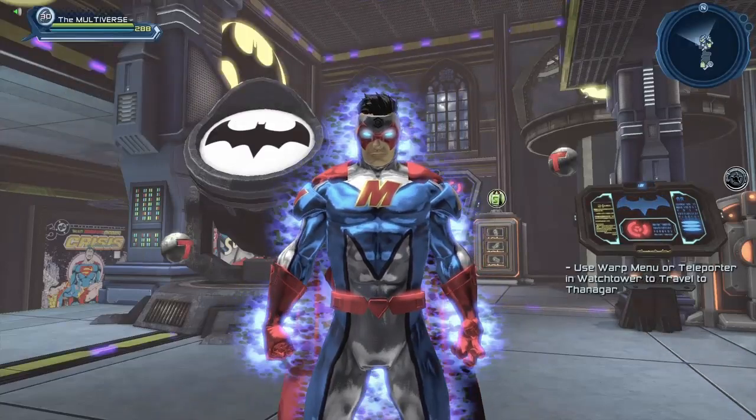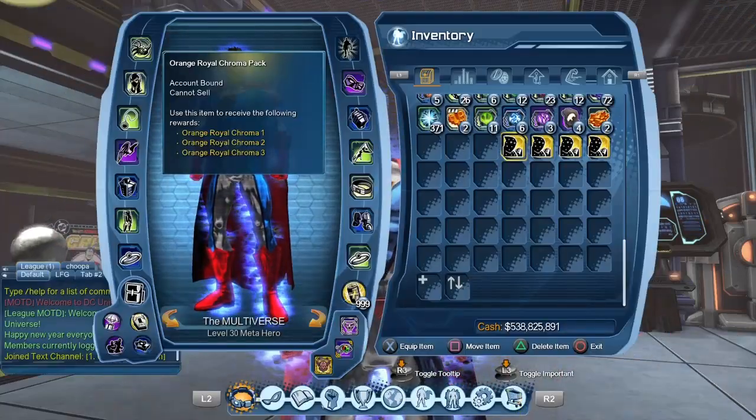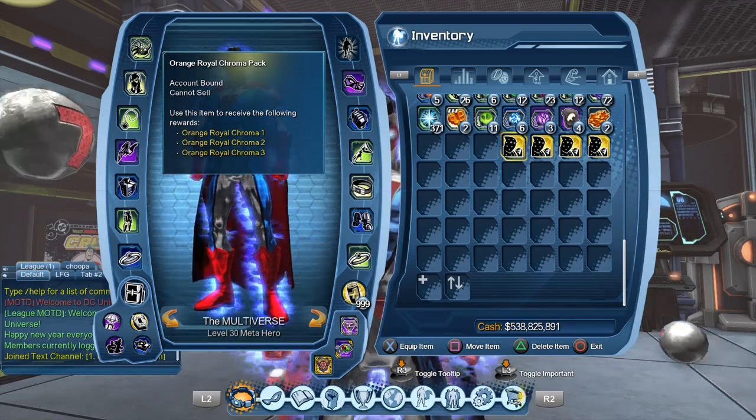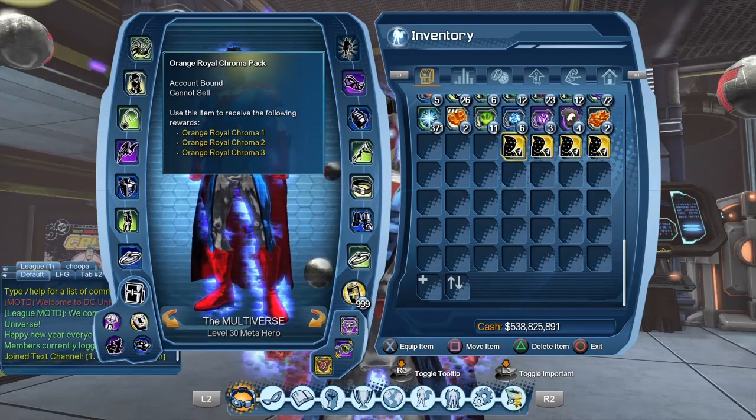Hi guys, welcome to Multiverse. Today we are taking a look at the orange royal chroma pack. You can see it's a compound, so you can give it to any single character you want, or you could decide to split it in three.